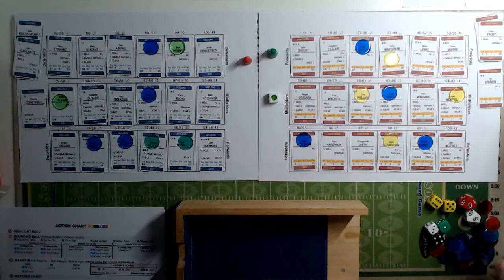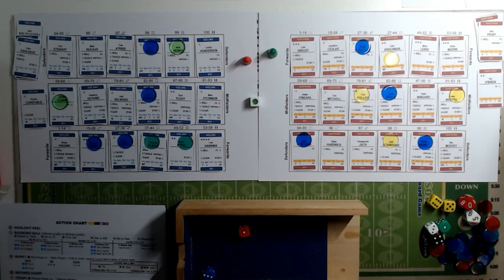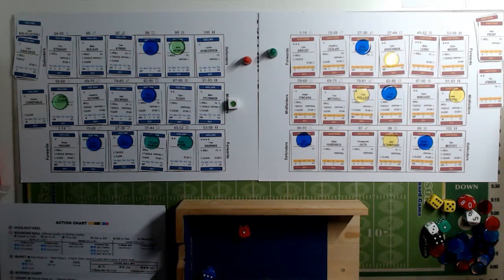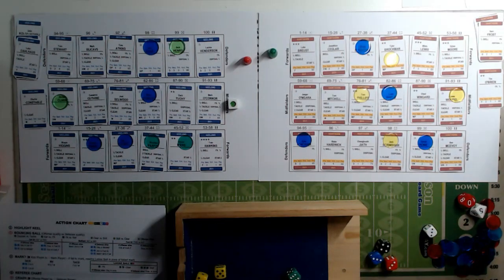We start with a bounce in midfield and roll a three, which is a rook. The best rook for Geelong is three, and for Hawthorne it's two, so it's 3v2 - Geelong win the bounce. Moving to the action chart, a seven is a ground blast. We roll a six, so that's 12 minutes.